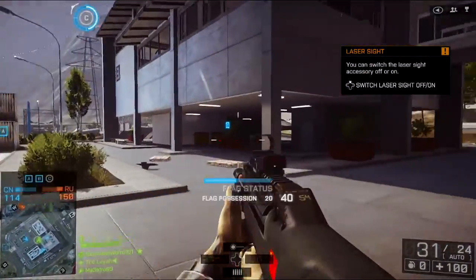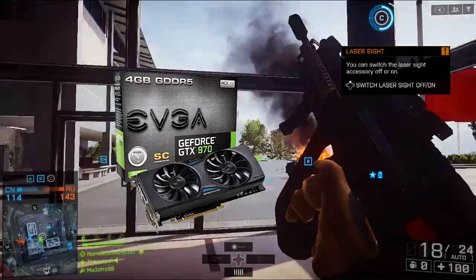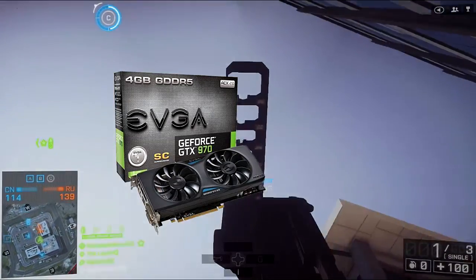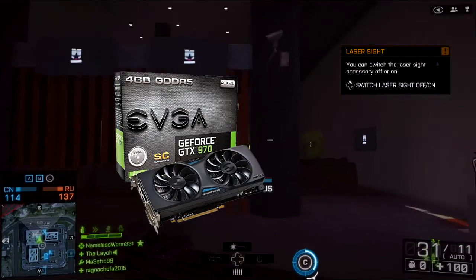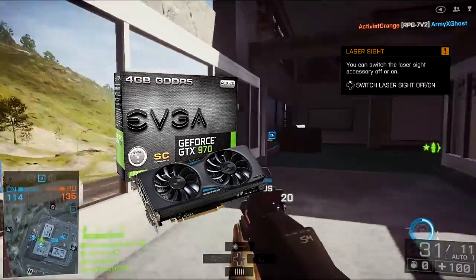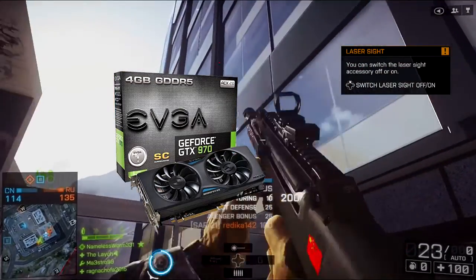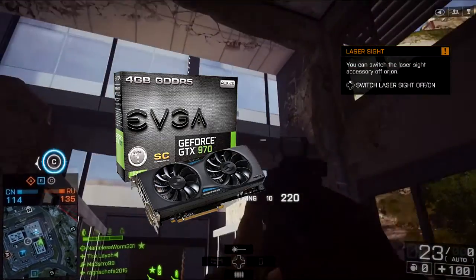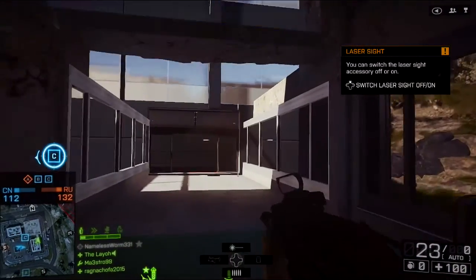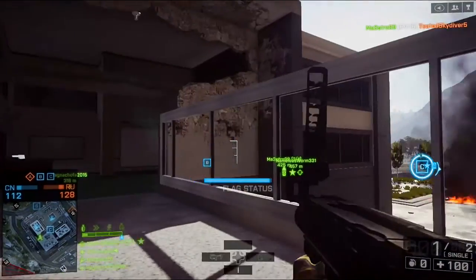For the graphics card, we are going to be going with an EVGA GeForce GTX 970. It's got 4GB of GDDR5 memory. The edition we're using is a super clocked ACX 2.0 edition, which basically means you can overclock it a bit more. It's clocked at 1.17 GHz, so even if you don't overclock it, it's already fast. It uses 145 watts. If you do get a new motherboard, it will support 3-way SLI. The length is 241mm, which means your case will be able to fit it easily.